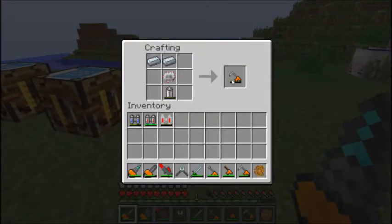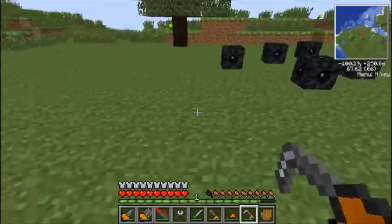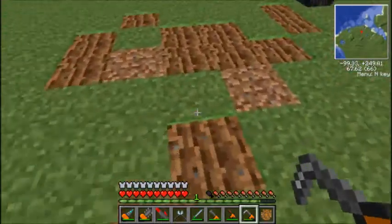And then this last one here - the electric hoe. Two refined iron, a circuit, and a battery. It's just a hoe that runs off electricity. Right click and there you go, it hoes out the land for you. That's pretty much all there is to it.